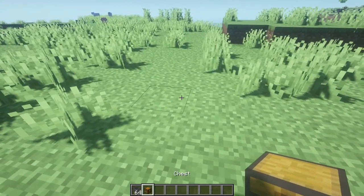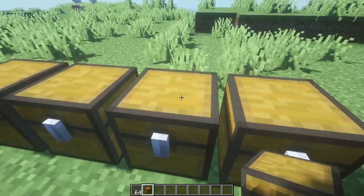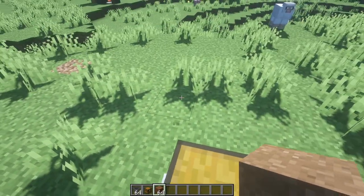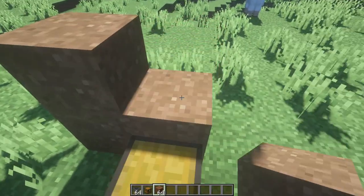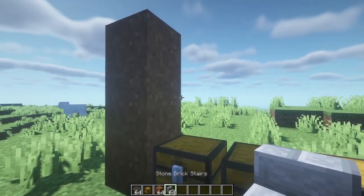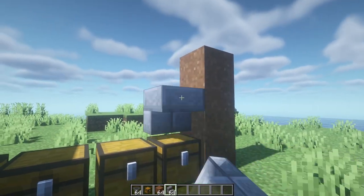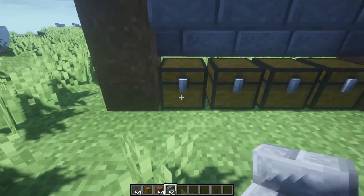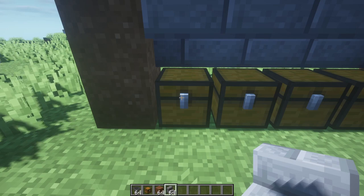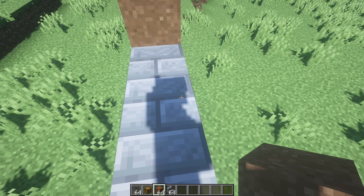Alright, the first thing you want to do is set up a simple chest system — just place 4 chests, holding shift so they don't stick together. Now get your building blocks — I'm using brown concrete powder to show that even if you build out of a falling material, you can still build this design. You can put any block you want as long as the chest can open. I'm putting stairs, because in Java Edition the chest can still open with stairs above it. In Bedrock, stairs over chests prevent them from opening, so this design currently does not work in Bedrock — at least I think, tell me in the comments below.